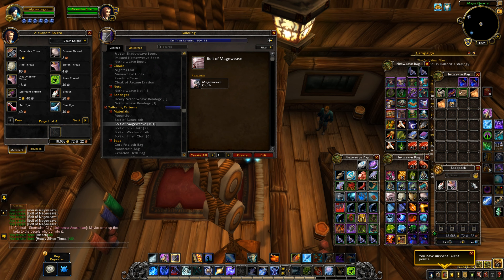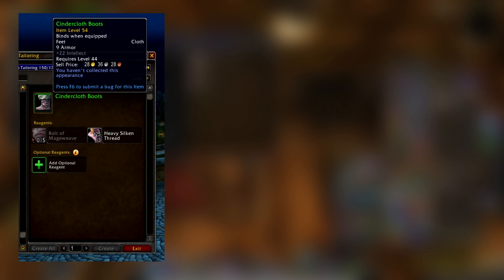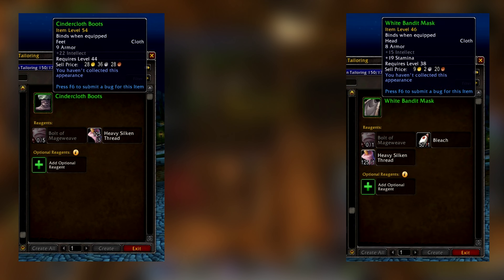If that does change, then you know that Blizzard is watching my channel. The crafting items we are after are Cinder Cloth Boots and White Bandit Mask. As you can see here, Cinder Cloth Boots are 28 gold on PTR and White Bandit Mask is 9 gold on PTR.